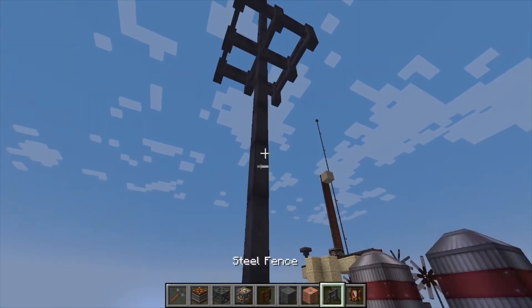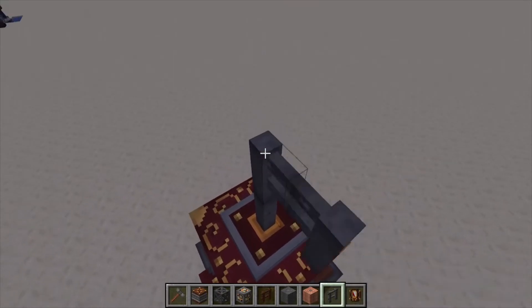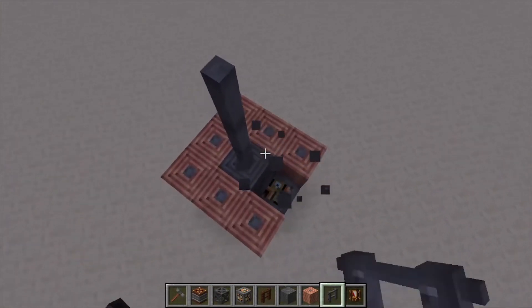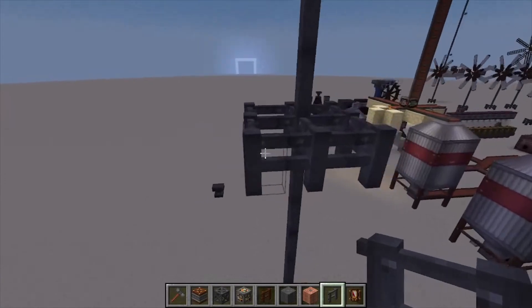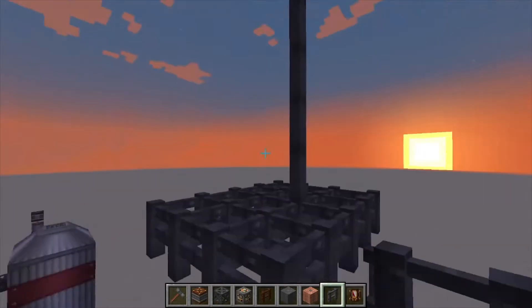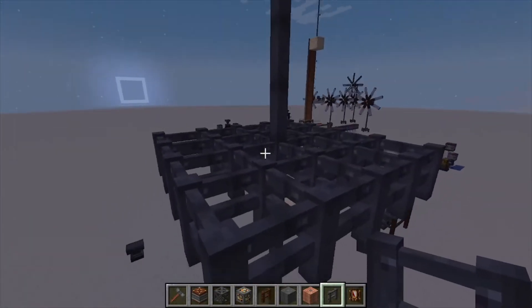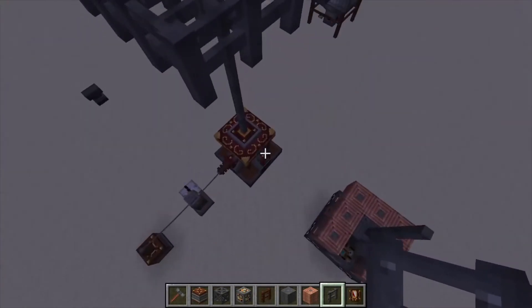You are going to need steel fences once you get the base built. Start building up from here — the more of these you have connected to the center area, the more likely it is to get lightning to strike, which increases your odds of getting all that energy.